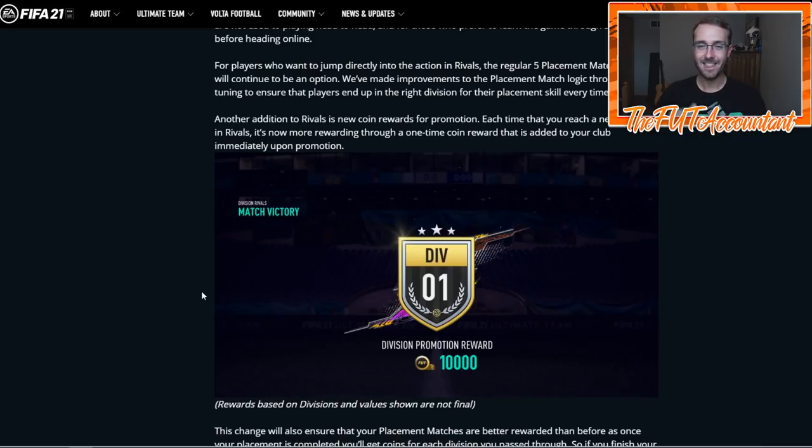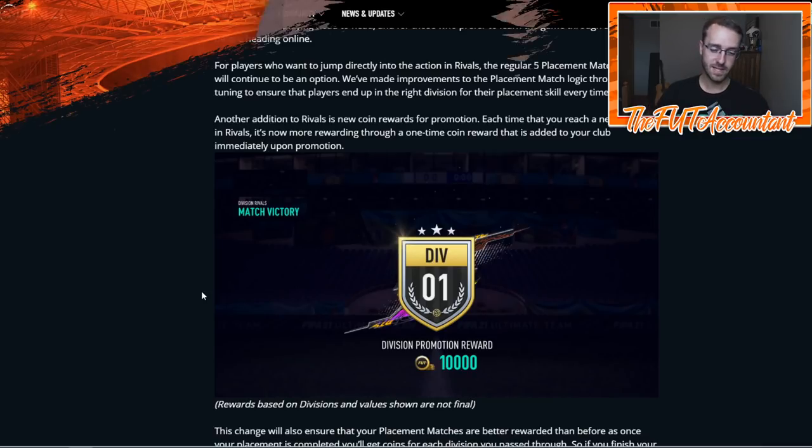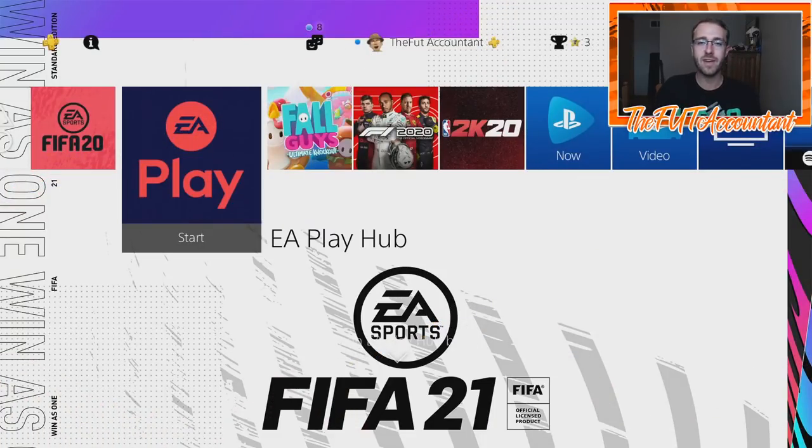That is what I wanted to cover with you guys today. I wanted to cover it in a shorter fashion. We're going to go in-depth on more web app trading methods, whether you should sell or keep some cards, and also go into more EA Access detail about what to do in those time periods on separate videos on this channel as well. If you did enjoy this video and it helped you get your start in FIFA 21 Ultimate Team, please leave a thumbs up — I would greatly appreciate it. If you have any questions, drop them down below, and if you are new around here, hit that subscribe button. It's been Nate the Foot Accountant. I will catch you guys later. Peace out.